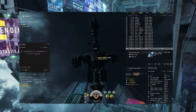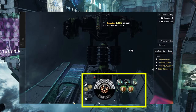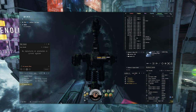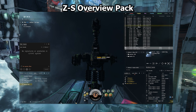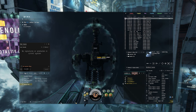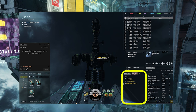Understanding the EVE Online user interface is essential for efficient gameplay. Take time to familiarize yourself with key UI elements such as the overview, neocom, capacitor, and selected item window. Customizing your UI by adding or removing columns, resizing windows, and adjusting settings will greatly enhance your experience. Nowadays they give you the overview set inspired by a publicly posted one. The UI has come a long way from the default. Things you might want to add include dscan, probe scanner, chat windows, and I personally like to have locations and local in their own window.